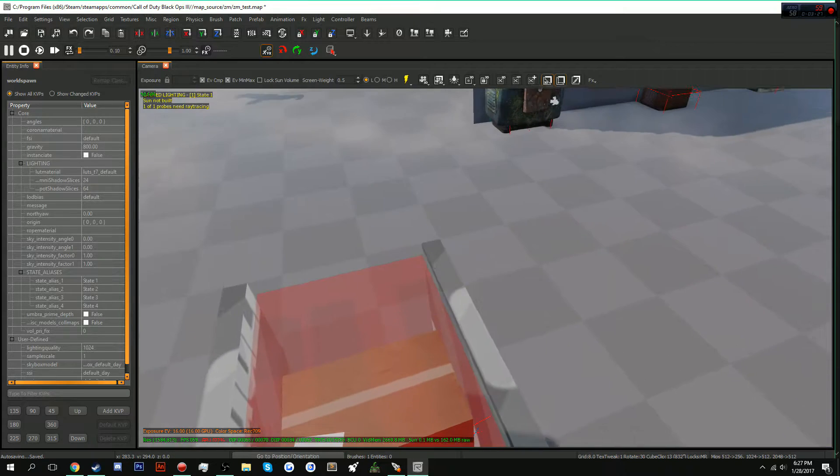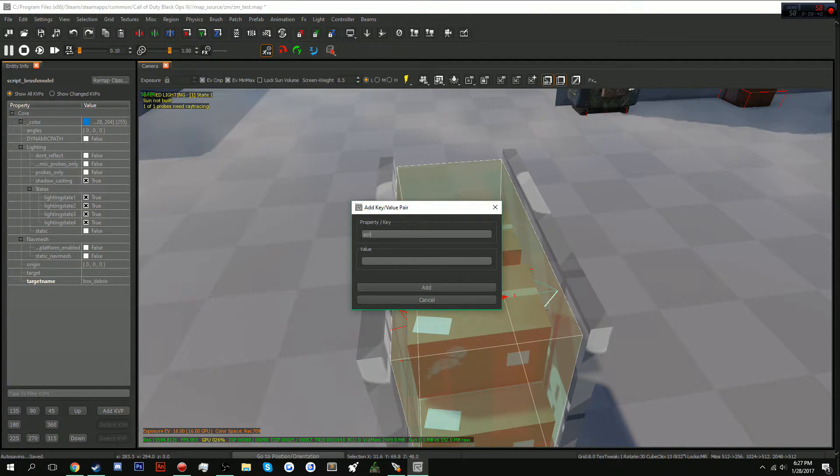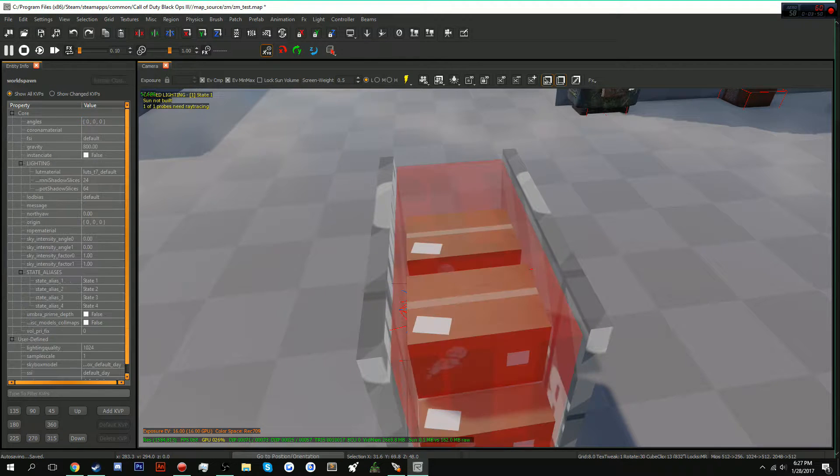We need to make sure that this clip gets removed upon buying the debris. To do that, add a KVP called 'script_noteworthy' and simply type in 'clip'. Push add, and there you go — you've got a very simple debris going.